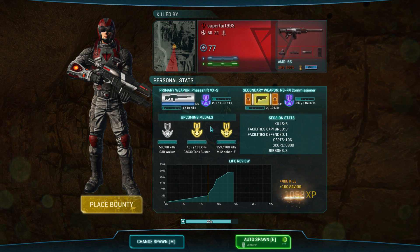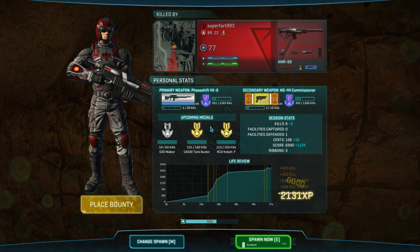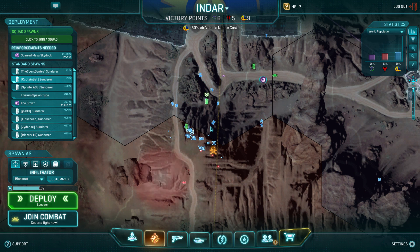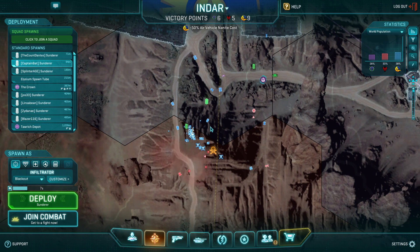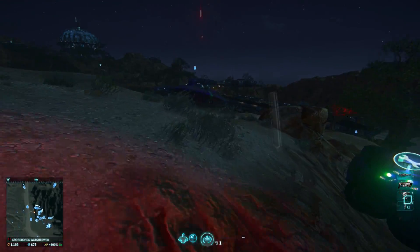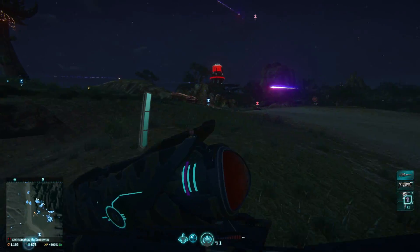I switched weapons there to try to aim down sights — that was a bad idea because he had already hit me, which means he can see me. I'm not running the cloaking module or chameleon cloak suit slot, and I'm not running nano armor cloak, so your shield flashes and makes you visible for follow-up shots. I should have just ran back and forth to clear the shield flash — very easy to do. The weapon swap time and aim-down-sights delay cost me; I should have played it safe.